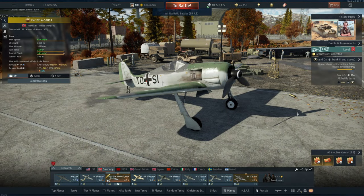Hey everyone, Tankenstein here. In this video I've got gameplay and a mini review for the Focke-Wulf 190 A5/U14 — a rank 3, battle rating 4.3 aircraft in the German air tech tree, introduced in the Fire and Ice update, currently costing 1600 Golden Eagles.